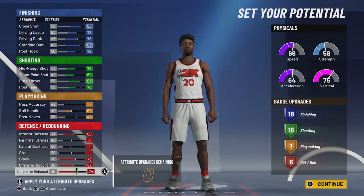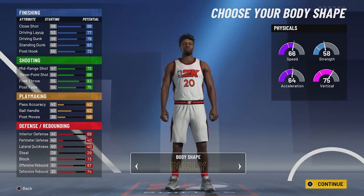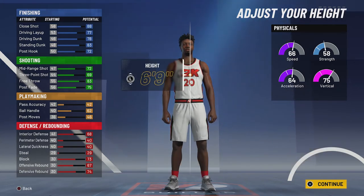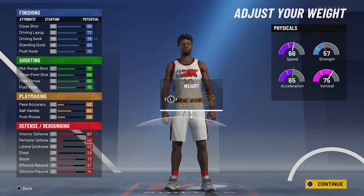So 19 finishing, 16 shooting, one playmaking, and six defense and rebounding badges — that's a total of 42 badges. Body shape doesn't really matter, I'm just going to go with fine. Height is going to be 6'9", weight is going to be 230 pounds — it's close, his actual weight is 235 pounds.